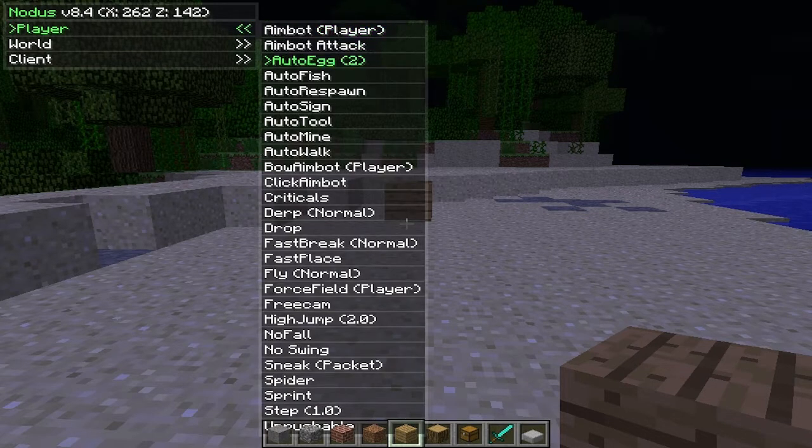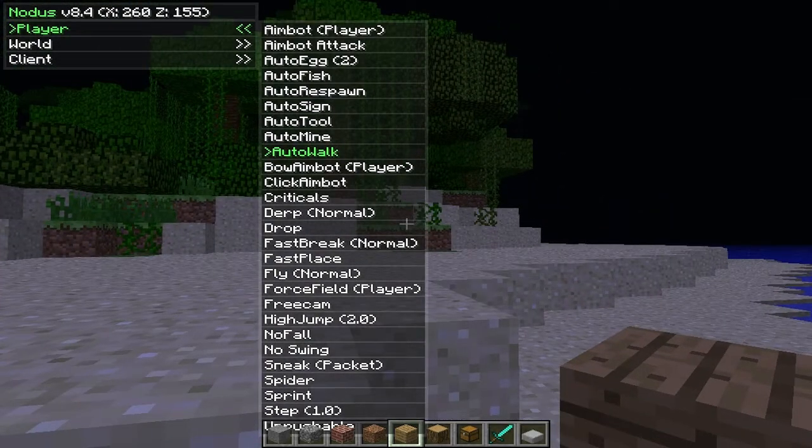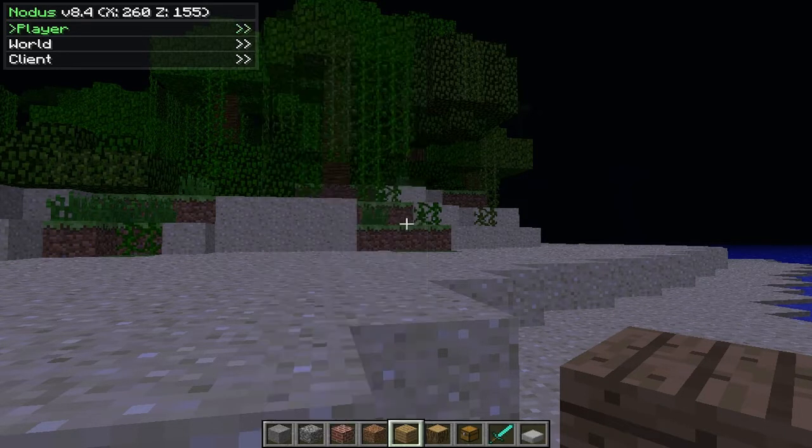I actually went and built a mob trap in about 30 minutes that should've taken like three hours, which is pretty cool. There's aimbots and whatnot, auto-mine, auto-walk — pretty much you just keep walking, and auto-mine you just keep hitting. There's also auto-respawn — so when you die, you just respawn automatically.